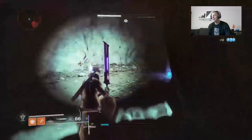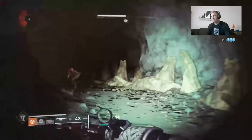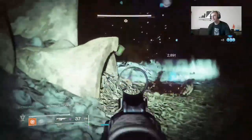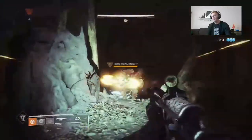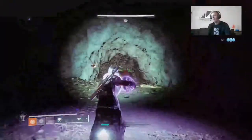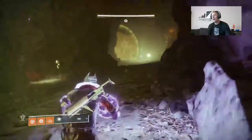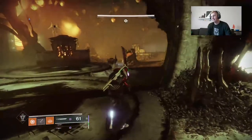As far as subclasses go, for Warlock stick on Well or Devour. For Titan, Bubble is handy — especially with Helm of Saint-14. If you get surprise-rushed by a horde of Thrall in a cove, drop your Bubble, whip out your sword, and do a heavy attack with Fallen Guillotine. Swords are great throughout the dungeon for dealing with intense Thrall rushes. For Hunter, Tether or Invis works well; you can go Invis, grab the orb, and run past the Ogres. Warlock is by far the easiest class for this dungeon.